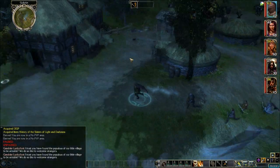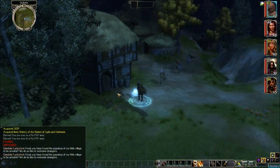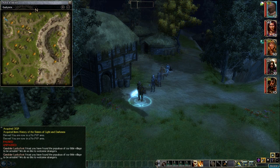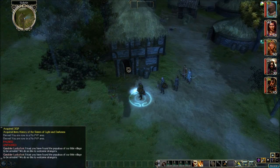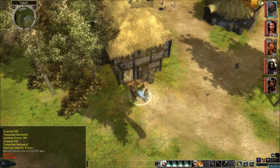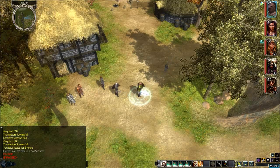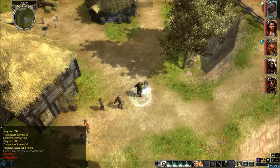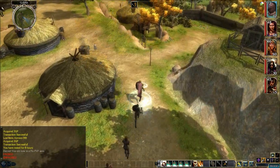Well, at least we can come back up here and sell some stuff. Let's go back to the winery, sell all this junk that we found. There's still a kobold issue going on we've gotta figure out. Just got done selling a bunch of junk, and I rested up, so everybody's back to normal again.